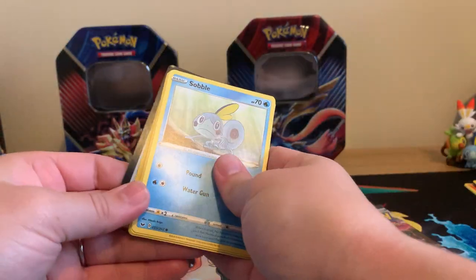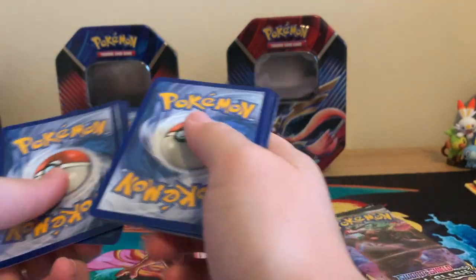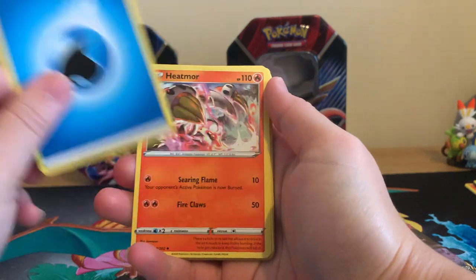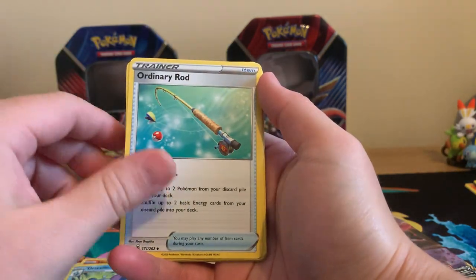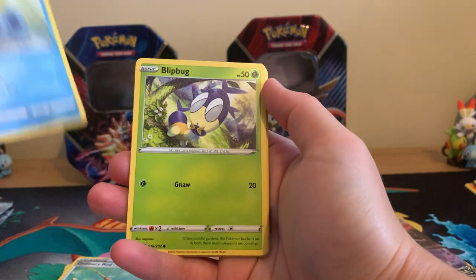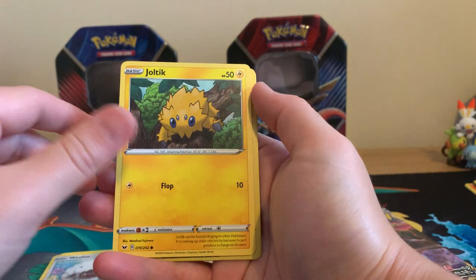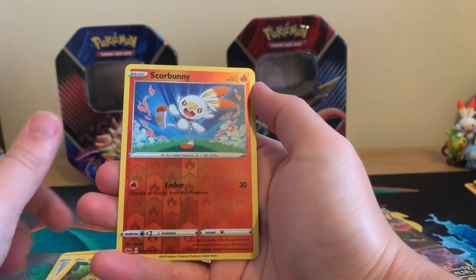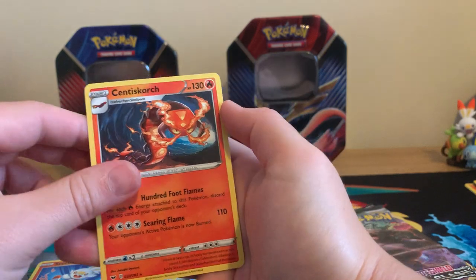Sword and Shield. Co-card goodness. Water Energy, Feetmoor, Drizzle, Ordinary Rod, Sobble, Blitbug, Baltoy, Wooloo, Joltix, Reverse Holographic Scorbunny, and a regular rare Centiskorch. Come on, where are all these ultra-rares hiding?